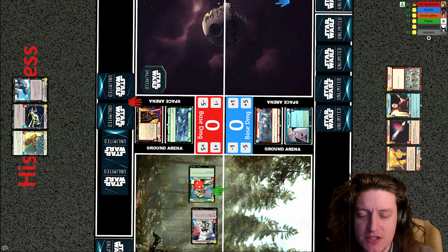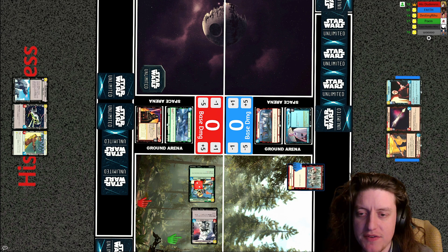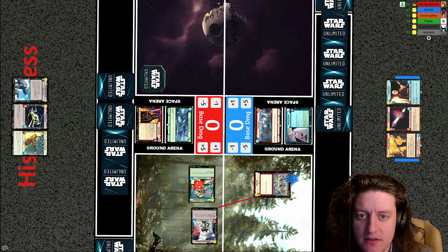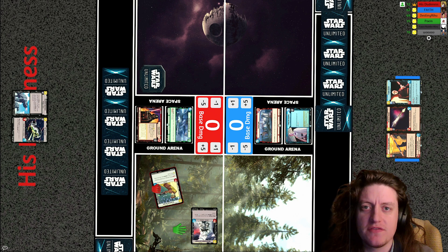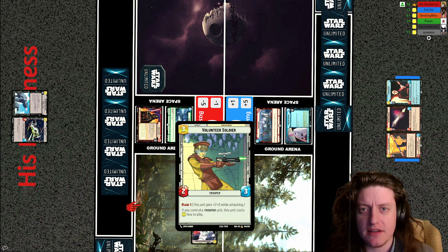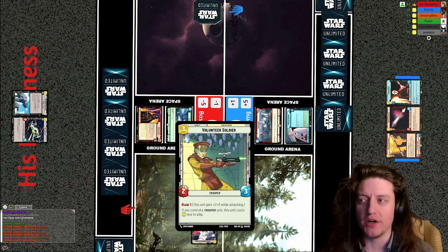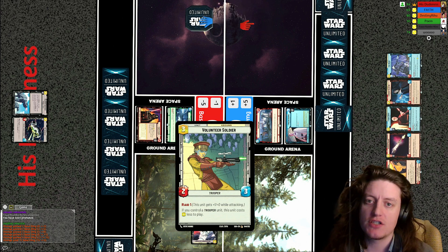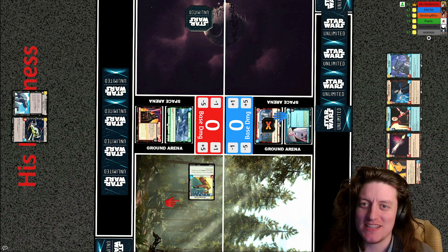Early on in this game we saw the seasoned shore trooper, a fifth brother, and a snow trooper lieutenant played by His Dudeness — clearing out the fifth brother with open fire. Then His Dudeness plays a volunteer soldier, which was previewed during that same developer stream: three cost, two-three, with raid one. If you control a trooper unit it costs one less to play, so at three it's uncompetitive, but at two it's pretty decent.